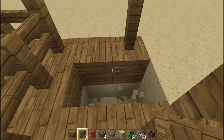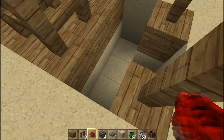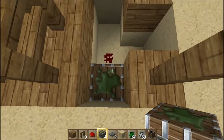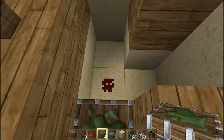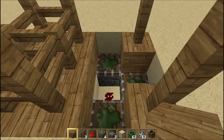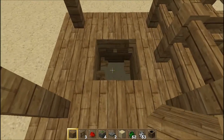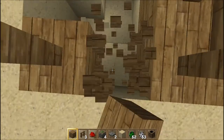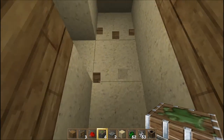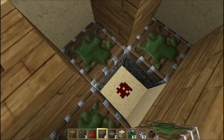Jetzt gehen wir hier zwei in die Tief, da zwei in die Tief, da ein, zwei in die Tief, da zwei in die Tief. Dann machen wir da einen dicken Piston rein, da eins dicken Piston rein. Da drauf machen wir dann wieder Holz, oder je nachdem was ihr da gewählt habt, könnt auch wie ihr wollt. Da wieder ein Redstone hin. Sticky Piston, Sticky Piston, Sticky Piston.